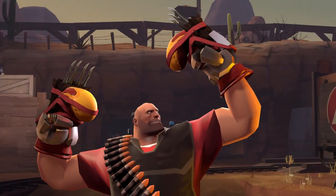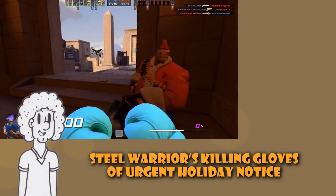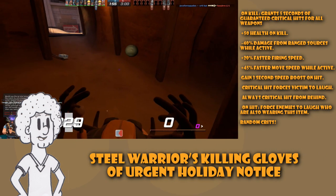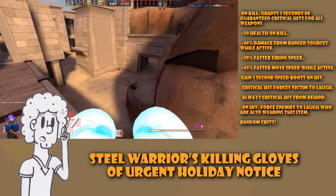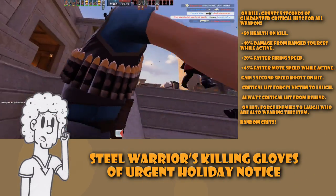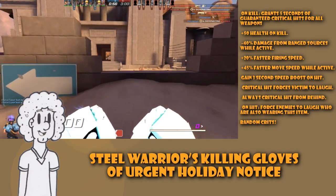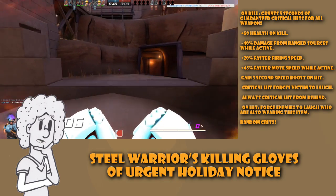His gloves, which we'll name the Steel Warriors Killing Gloves of Urgent Holiday Notice — an amazing name — do the following. On kill, it grants five seconds of guaranteed critical hits for all weapons and 50 health on kill. There is a 40% damage reduction from ranged sources while active; a 20% faster firing speed; a 45% faster move speed while active; a three-second speed boost on hit; it forces critical hit victims to laugh; critical hits always occur if you hit from behind; and on hit, enemies using these gloves will also be forced to laugh regardless of where you hit them. It also has random crits.